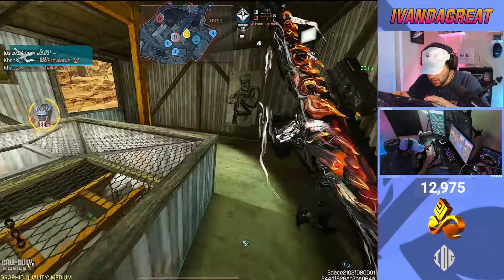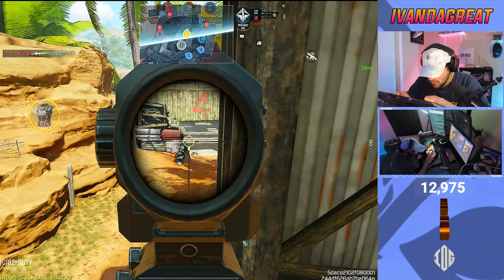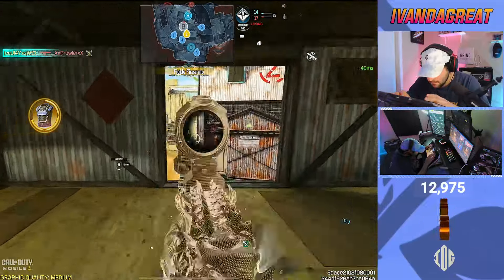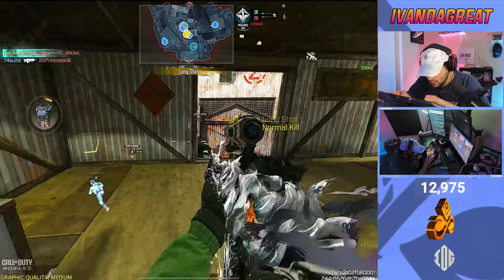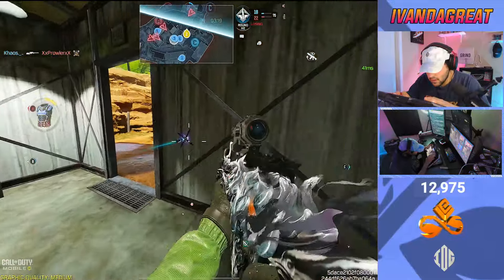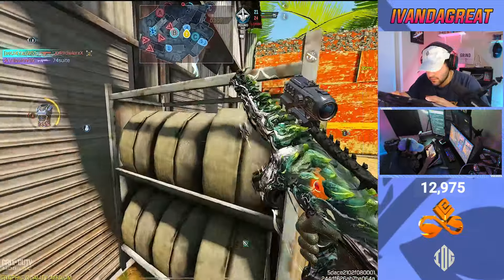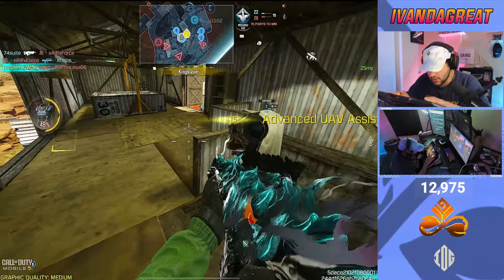Oh my god, literally got saved. No idea what I'm using right now. This guy's going to see though. Pop this pick out, one in this corner pocket here. Pop the advance — I'm gonna pop the advance, see if I can rotate. This guy is online, going one mid. Death effect got me blinded for a split second — death effect's blinding bro.